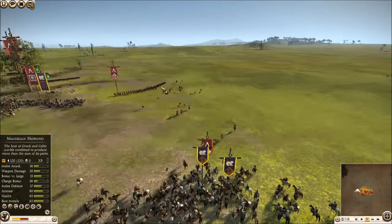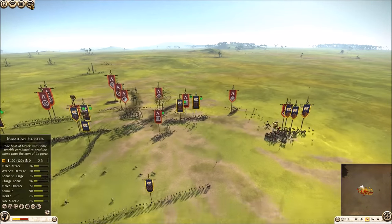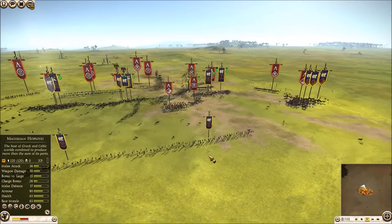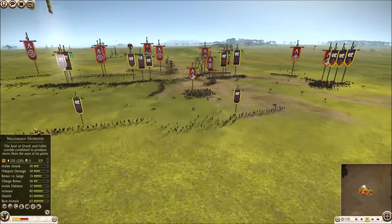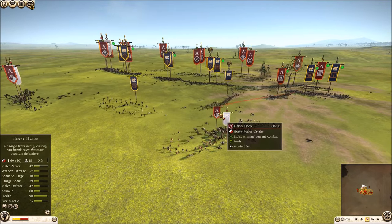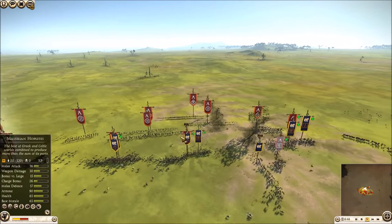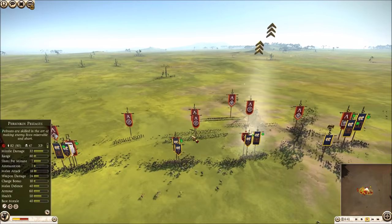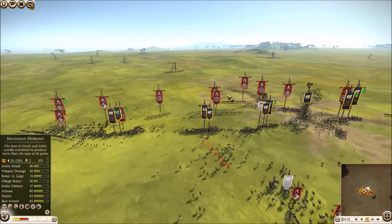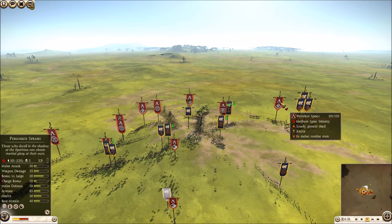My guys are dropping very quickly — down to 42 already. His heavy horse has a lot of mass behind it and he's supporting with spears. While I'm winning the central infantry engagement quite convincingly, he's overpowering my cavalry. Because my hoplites have no precursors, he shoves his heavy horse right through the gap in the middle. There's very little I can do with my slingers. I switch fire-at-will off last second but it's too late. I have very little cavalry left because of my initial YOLO charge — I went from a cavalry advantage to a cavalry disadvantage.